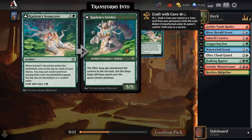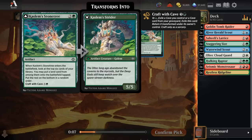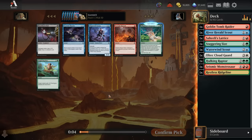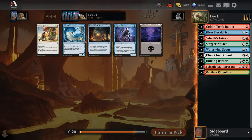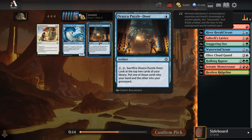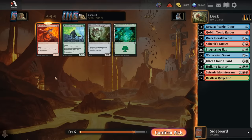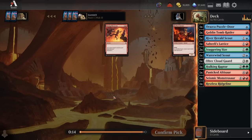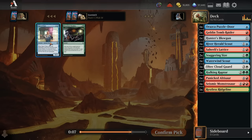We have a Stone Tree, which ramps into big dinos, but I actually really like the mid-range dinos the best — the 4 or 5 mana dinos — where you don't really need Stone Tree-style ramp. So I'll just take another Staggering Size. Pick 11 doesn't have much going on. Caveworm is fine when you can fill your grave for Descend, and Puzzle Door is fine when you have craft cards that want to exile an artifact from your grave, so let's take the Puzzle Door. Then we take a Dirtily Dinosaur, take the Altasaur.